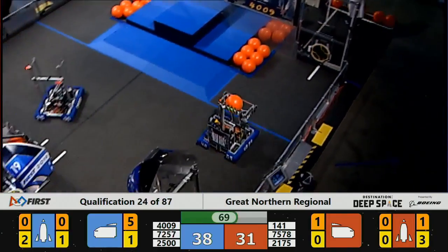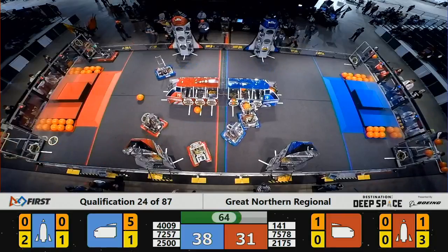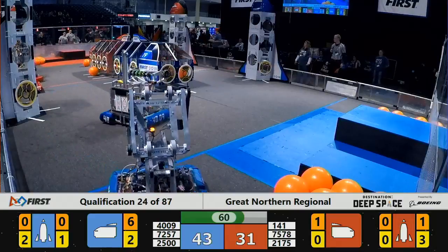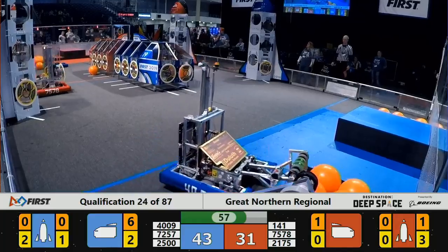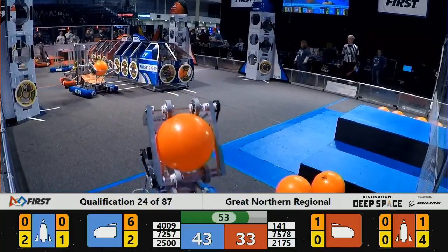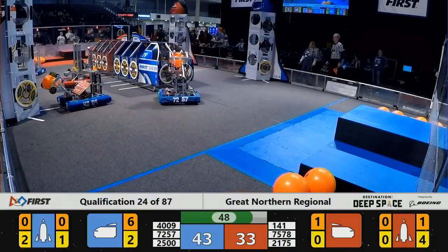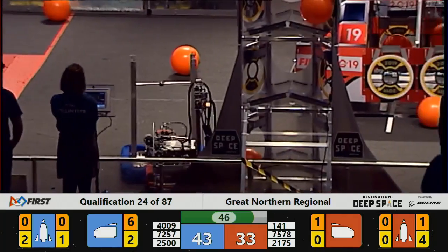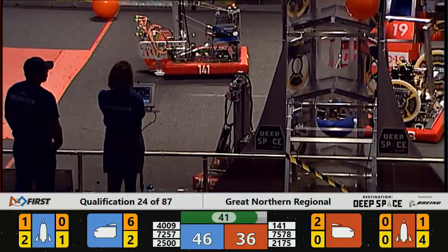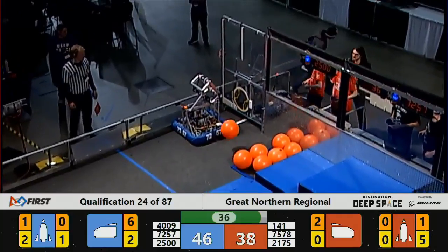2175 went up high, placing a piece of cargo in the Red Alliance's rocket. 2500 Hero Botics flying across the field, playing some defense on the Red Alliance's side. 141 Wobot lining up once again, looking to score a piece of cargo in the Red Alliance's cargo ship — and it sticks in there. 4009 DNA has a piece of cargo bounce off the face of the rocket.